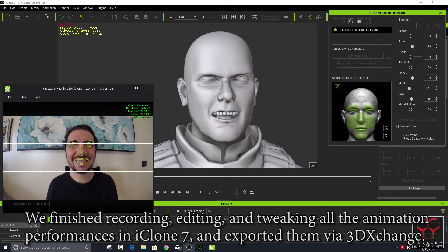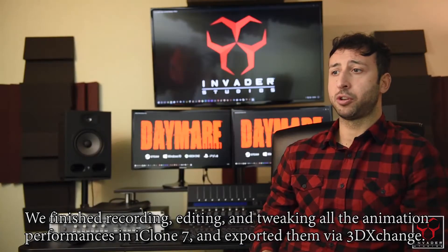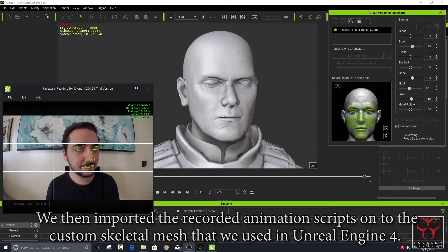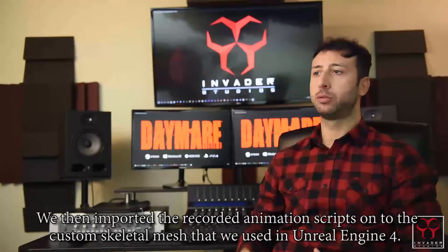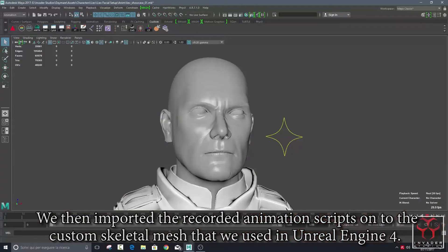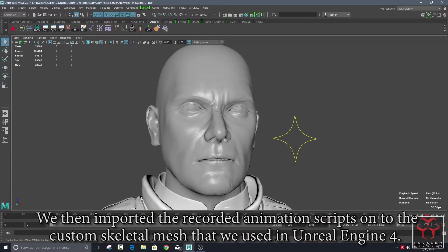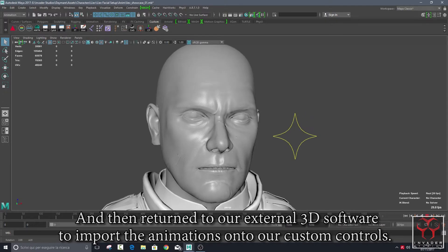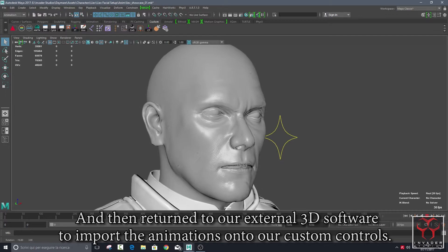We finished recording, editing, and tweaking all the animation performances in iClone 7 and exported them via 3DXchange. We then imported the recorded animation data onto the custom skeletal meshes used in Unreal Engine 4, and returned to our external 3D software to import the animations onto our custom controls.